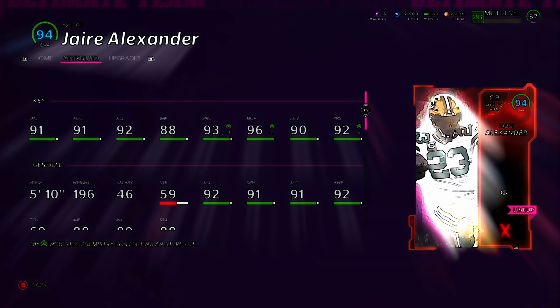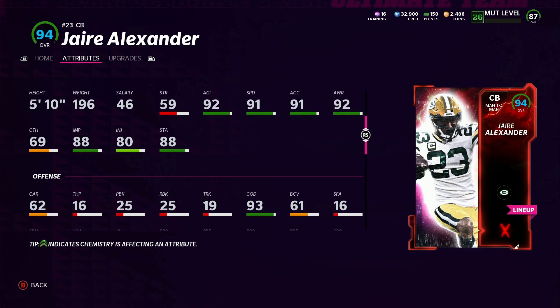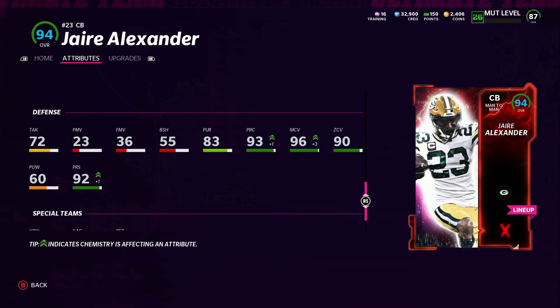The last upgrade is Tahir Alexander — 93 overall boosted to 94. 91 speed, 91 accel, 92 agility, 88 jumping, 93 play recognition, 96 man coverage, 90 zone, and 92 press. If my team can't press now, because they're all above 90 press, I'm going to be so mad — that's what I like to do. 93 change of direction is a little too much, but we'll take it. He has 72 tackling, which I think is decent for a corner.